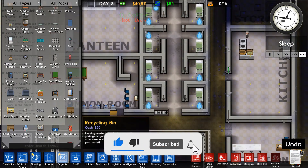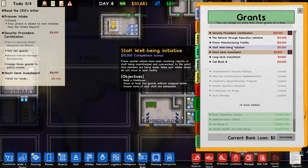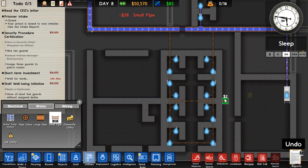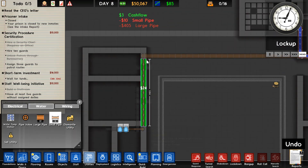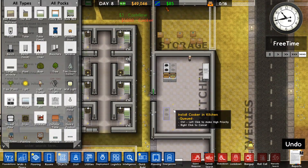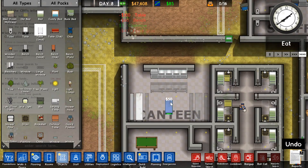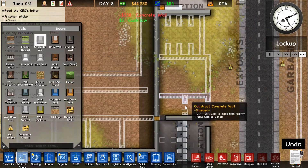Started putting in showers in the cells because I always like to put those in the cells — then prisoners can just shower whenever and their needs should always be met. More wiring, more plumbing. Started to continue things in the kitchen and the canteen, just putting in stuff to really finish the rooms off and making sure every room has electricity at this point.